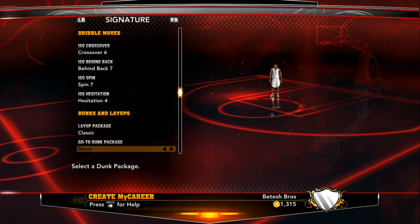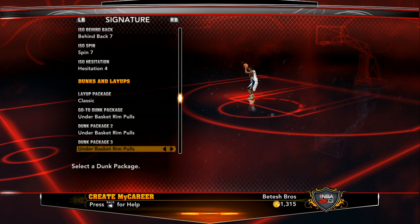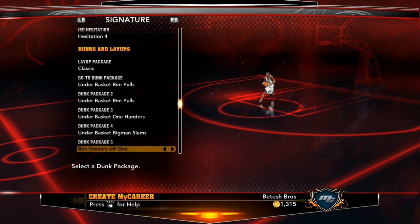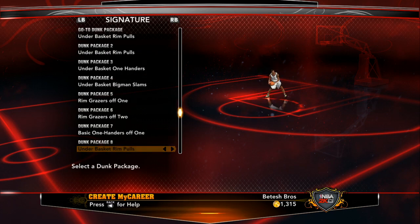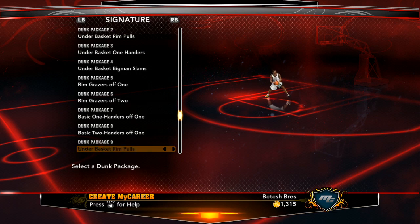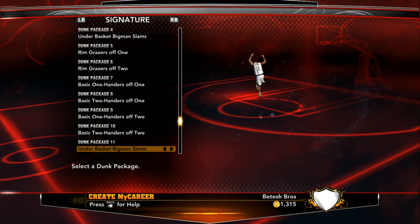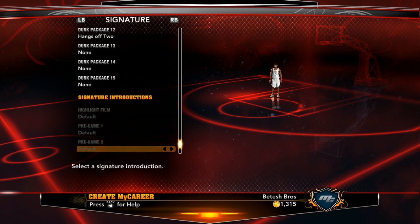Go to the dunk package and just pick a bunch of dunks. For the rookie showcase you want to get all the possible dunks you could. I'm just going to put all of them in. I got twelve dunk packages now. This is something you guys will definitely like.